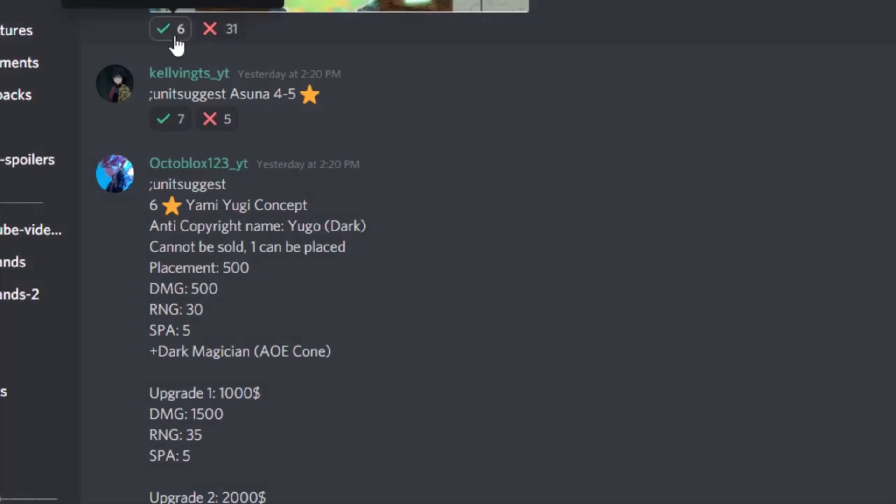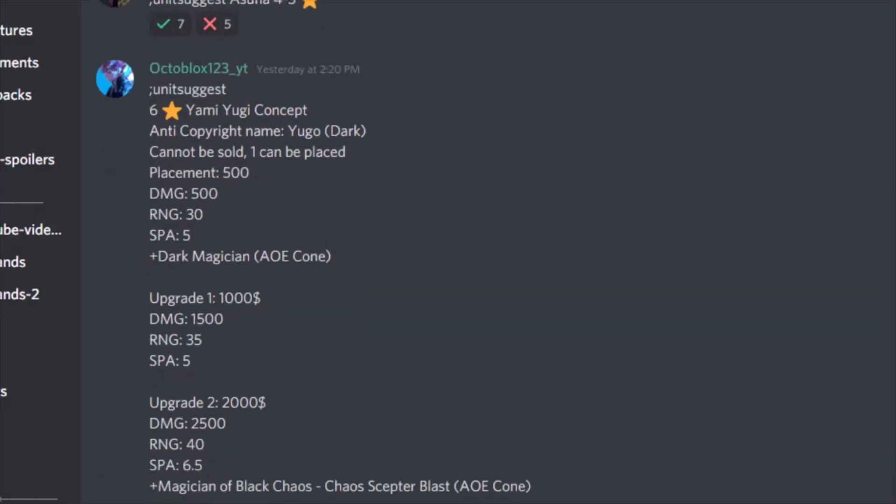Upgrade 2 is going to be 2,000 cash, damage 2,500, range 40, SP 6.5. You will get plus Magician of Black Chaos — Chaos Scepter Blast — which is also an AoE cone. He's basically going to get this giant dark ball and shoot it down in an AoE cone.